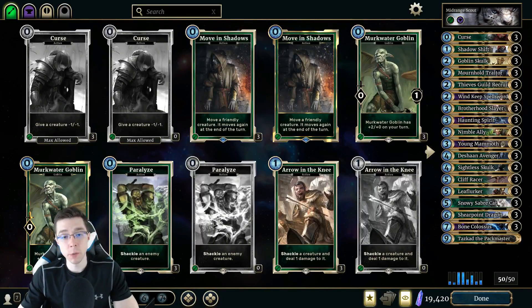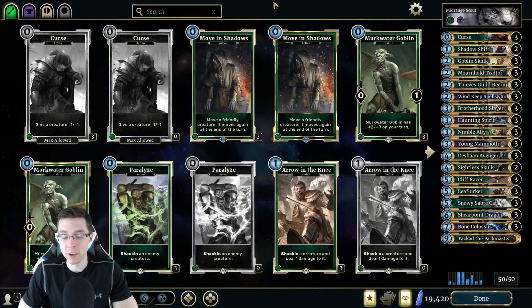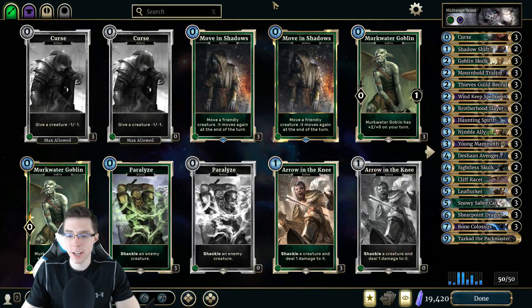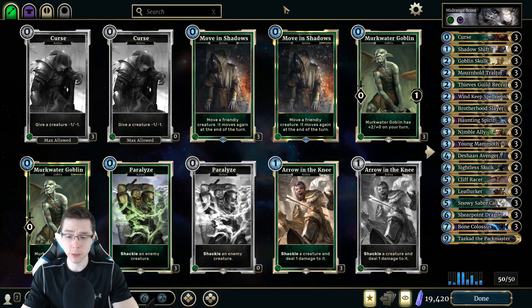Hey everybody, CVH here, and in today's video we're going to be playing a bit of Midrange Scout on the ladder. It's always fun to play Midrange Scout - it's one of the more aggressive decks you can be playing in the Scout class, especially in metas where people are all about the Ram Scout, thinking it's one of the most powerful, if not the most oppressive deck on the ladder. So at the very least, we should be able to take a couple opponents off guard.